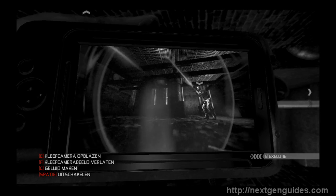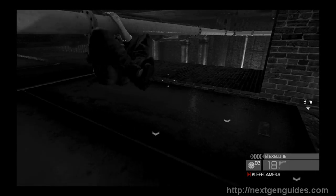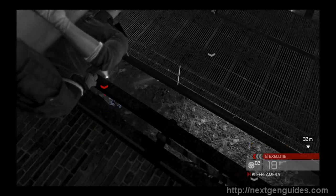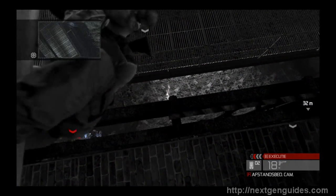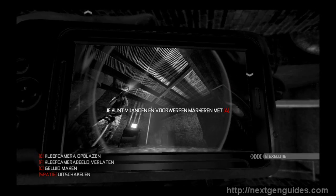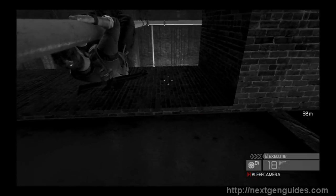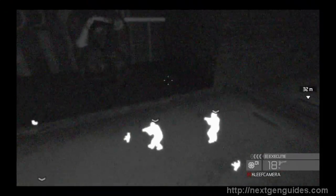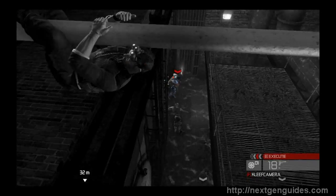The sticky cam can make noise to attract enemies, which is pretty useful. I accidentally pressed space to exit my cam — that wasn't what I meant to do; I wanted to blow it up. Next try again, and boom — it blows up and they're all three dead. That's another nice way to blow away the enemy.